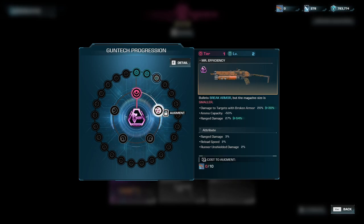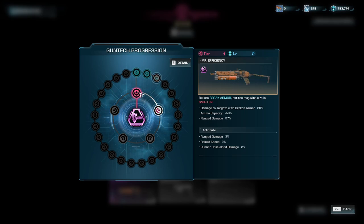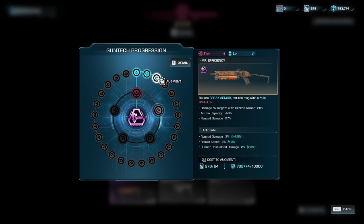To use the gun chips, you first need to purchase the inner ring for each weapon, which requires that weapon's gun tech. I currently have zero out of ten for this weapon, so I can't purchase inner ring one yet. Once you have enough gun tech and buy the inner ring, it lets you move to the next ring — the outer ring — which adds more attributes to the weapon. In the attribute section you'll see range damage, reload speed, and runner on shielded damage all increase. Getting all the way through, range damage goes from 3% up to 37.5%, reload speed up to 25%, and runner on shield damage up to 25% — that's a significant boost.